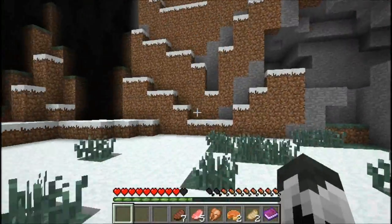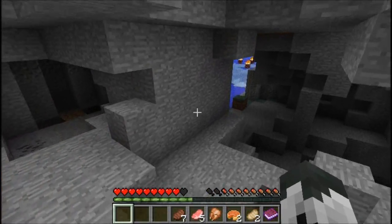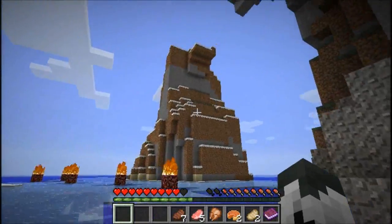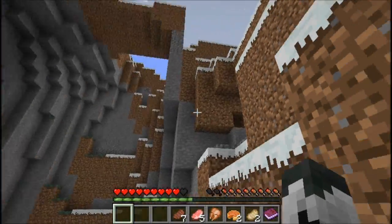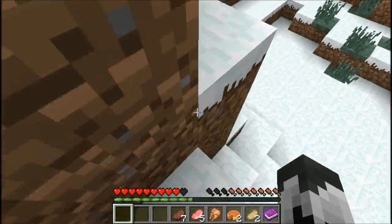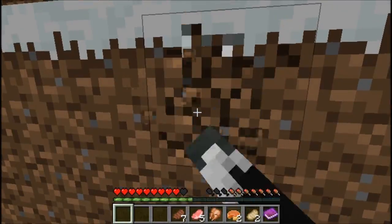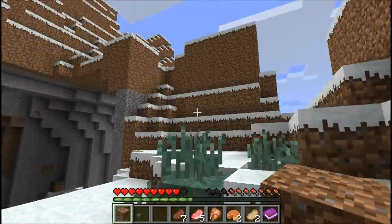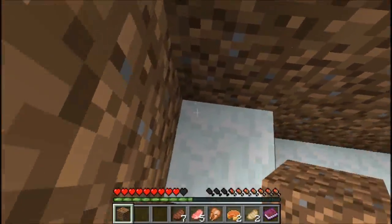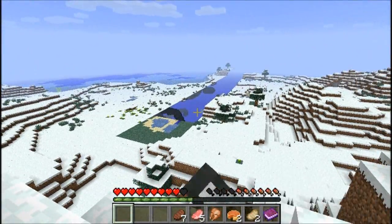Up there looks kind of interesting — maybe we should go investigate. He did say to investigate stuff. Let's check up there because come nighttime I'm going to be totally crapped without equipment. There's kind of an easy way up. We can break blocks. It looks like something up there is different and it's piquing my interest. We can also get a nice look at the area from up here. A world hole — that's definitely peculiar.